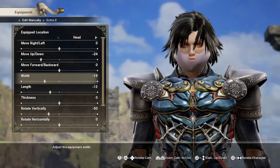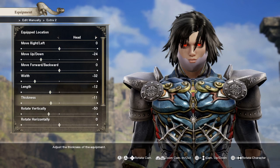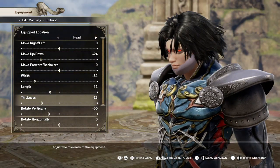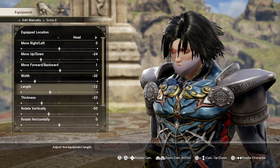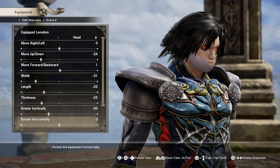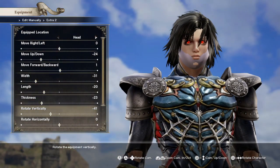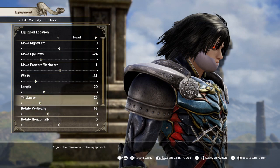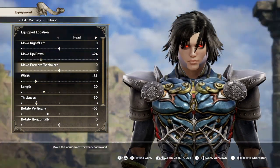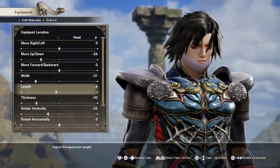Drop the length and width — the width definitely needs to go down. When you drop the width you want to make sure you keep it there with the jaw. Drop that thickness down too. It's still too thick — you can see how it's starting to make a jaw shape; you want to go with that. Keep messing around with it. If the bottom lip shows a bit, don't worry — that's actually pretty fine as well. Bring it down and then bring it forward. I'm liking how it looks.